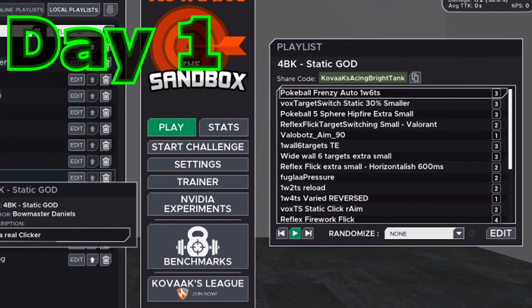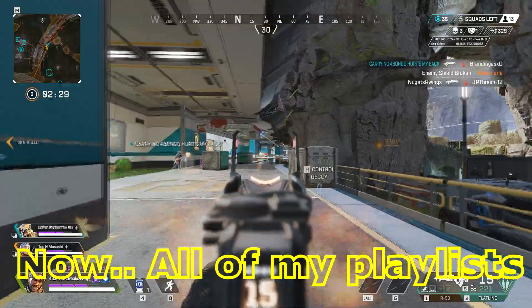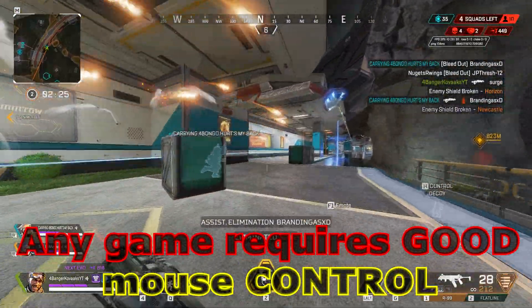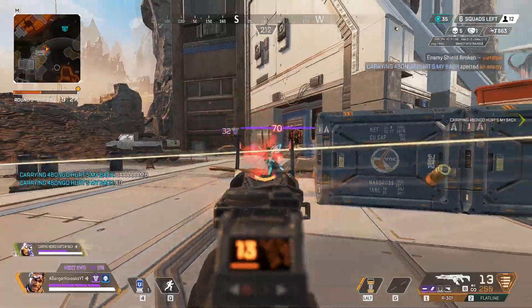Day 1 is going to be a static, reaction time, and dynamic clicking playlist. And then Day 2 is going to be focusing on tracking. All of my playlists are made to work for any game, as I believe any game requires good mouse control. I don't believe that static is just for Valorant, or tracking is just for Apex.